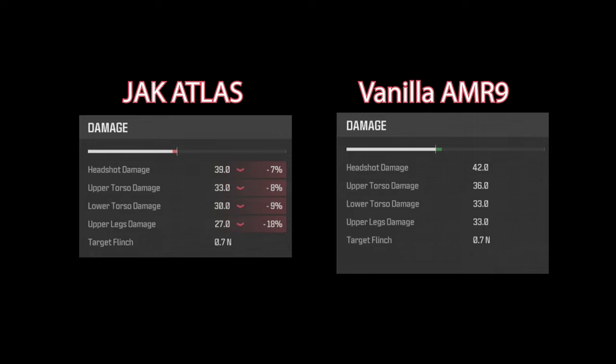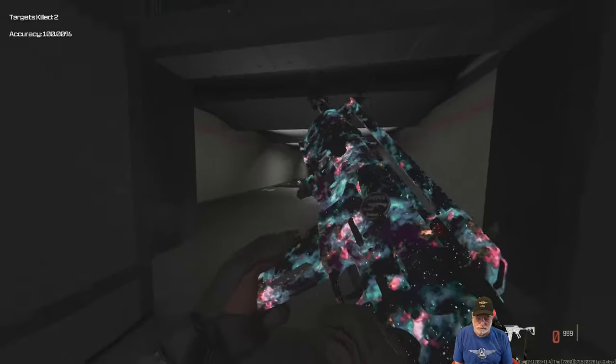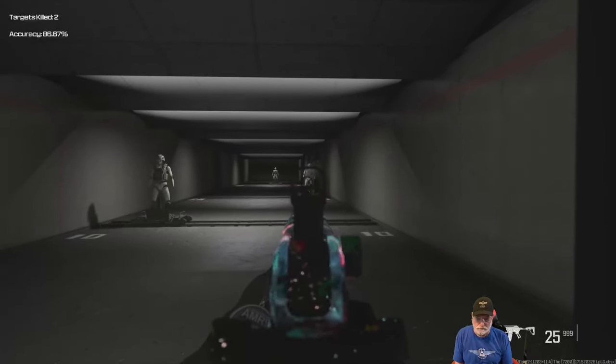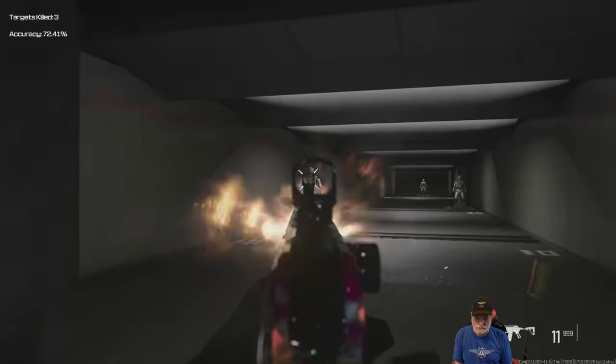Comparing the Jack Atlas damage to a vanilla AMR-9, the damage has decreased significantly. This is a burst weapon — five-shot bursts. So in a five-shot burst inside the minimum damage range, it appears to be a one-shot burst kill. There's a significant decrease in the amount of damage for headshots — it goes down three full points at the upper torso, the lower torso, and the upper legs. Inside the minimum effective damage range, it is a one-burst kill.